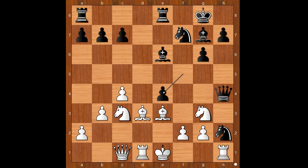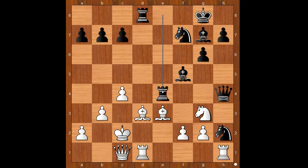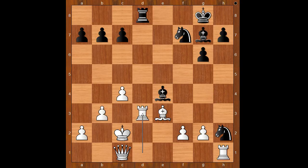f takes on e4, f on c takes on e4, bishop to f5, king to d2 as planned. Rook from a to d8. F3 was played. If king to c2 — this is what Gela had in mind — rook takes knight on e4. After knight takes rook, queen takes on e4. After bishop takes queen, bishop takes bishop check, rook to d3, rook takes rook. And black wins.